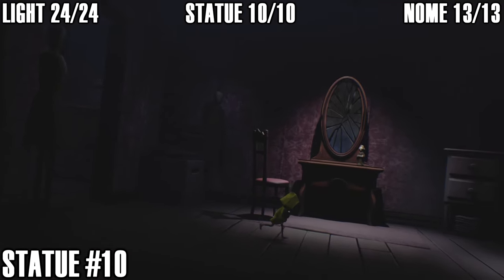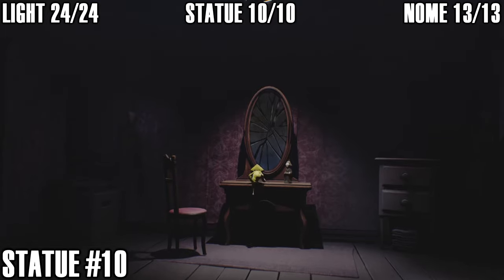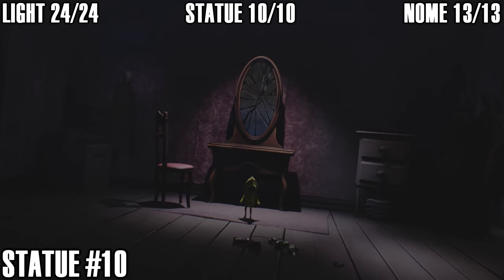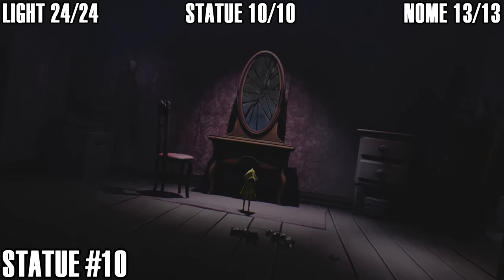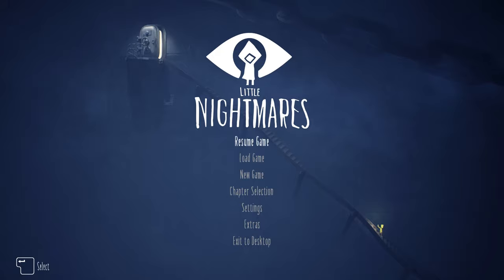Drop your key for a minute, hop up on the chair, hop up on the desk and grab that last collectible. That's all the collectibles for Little Nightmares — all the statues, all the lights and candles, and all the gnomes. Hopefully that helped you out — thank you very much for watching. I've also got a guide coming for the Heart to the Core achievement, beating the game in under an hour with no deaths, linked on screen or in the description. I'll also try to get the DLC collectibles out as soon as possible, and Little Nightmares 2 guides are coming soon. Thanks for watching, have a great day and until next time, take it easy.